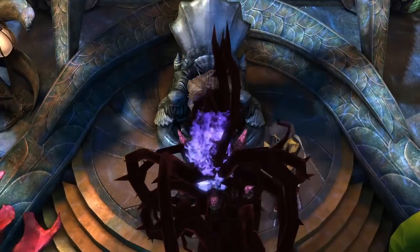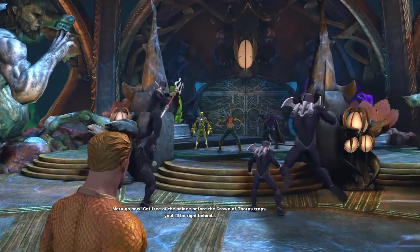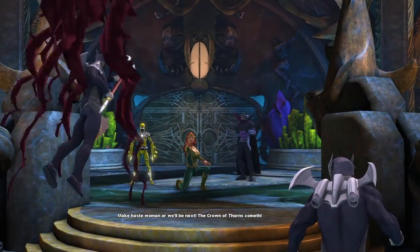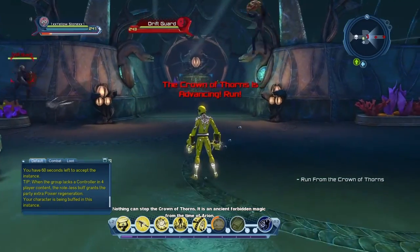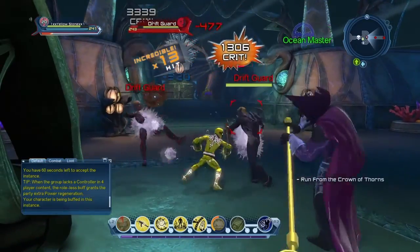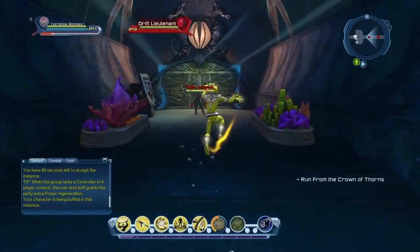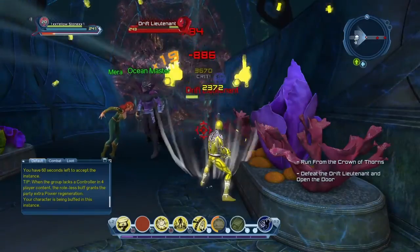The Faceless One, what are you doing? Oh my gosh — Aquaman fight! 'Fight harder! Get free of the palace before the Crown of Thorns traps you — I'll be right behind! For Atlantis!' 'Make haste woman or we'll be next.' Yeah we should probably go. 'Nothing can stop the Crown of Thorns — it is an ancient forbidden magic from the time of Orion.' Be gone! Oh guys, we gotta get out of here. Oh no, come on — it's Lieutenant! The Crown of Thorns is literally gonna get us and then we're gonna die.